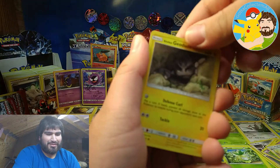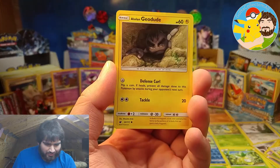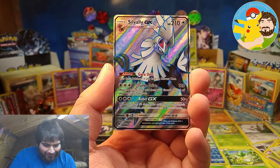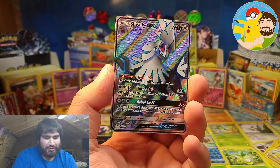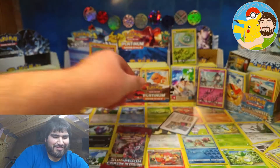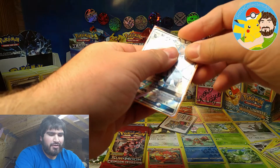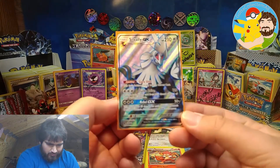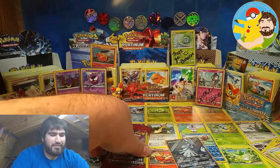I think we got something, guys. Okay, we have Alolan Geodude — oh, it's a Valley GX, Full Art! Y'all saw that, right? That was out of a Dollar General three-card mini booster pack. And electric energy. Okay, that's awesome. That's a pretty good profit right there. It is not a Secret Rare, but it's still an awesome pull and a card I do not have yet. So I'm pretty happy about that.